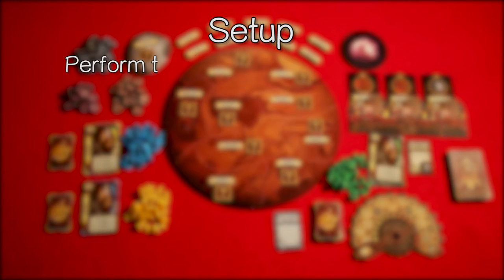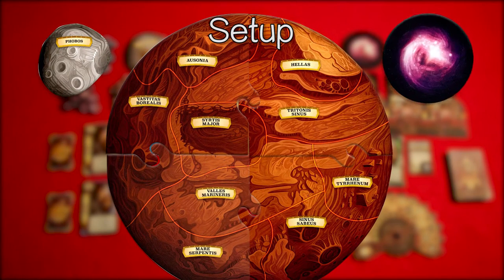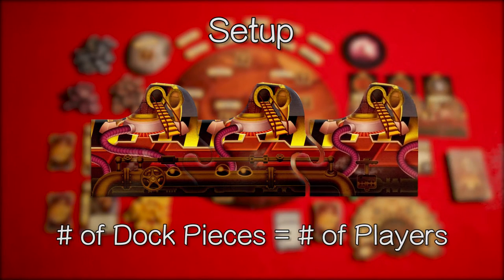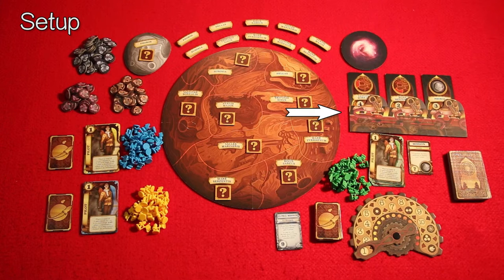For the setup of the game, perform the following steps in order. Connect the four pieces of Mars and place Phobos and the Lost Memorial near Mars. Construct the launch pad by adding dock pieces until the number of dock pieces equals the number of players. In our three-player example setup, there will be three docks for the ships. Place all the one-point, two-point, and three-point resource tokens in an easy-to-reach pile.